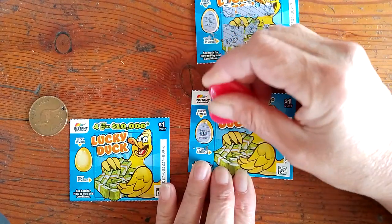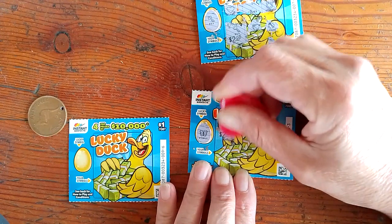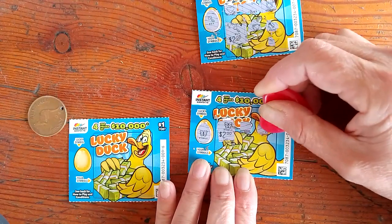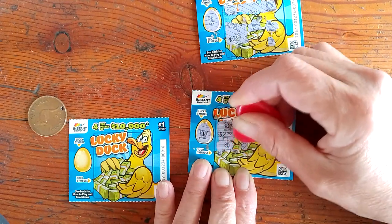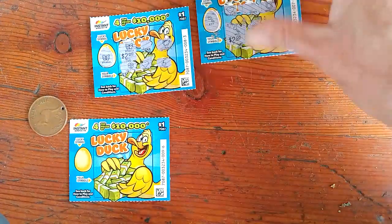We need a butterfly this time. We already know we won $2 — woohoo, two back to backs! Nothing there, and a pig, a clover, a heart, and a cherry. So $4 back so far.